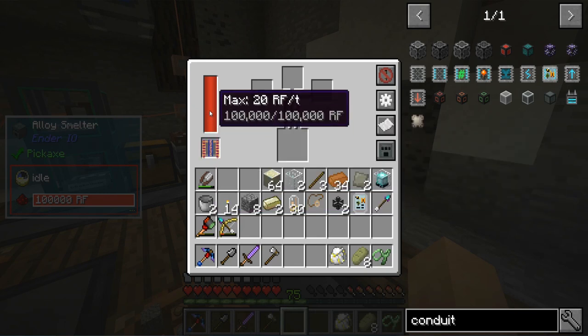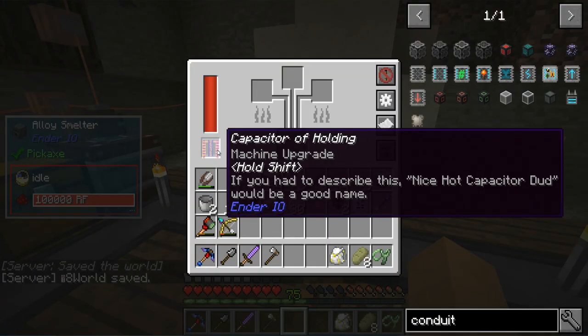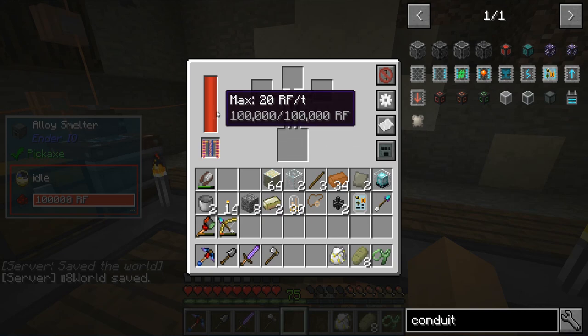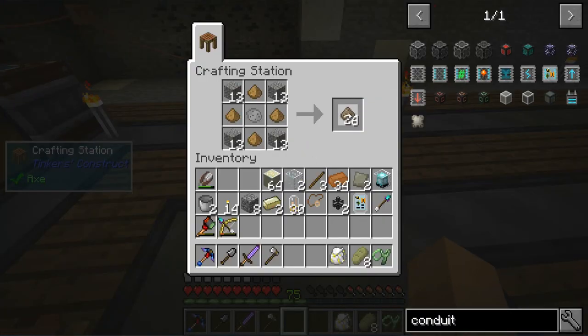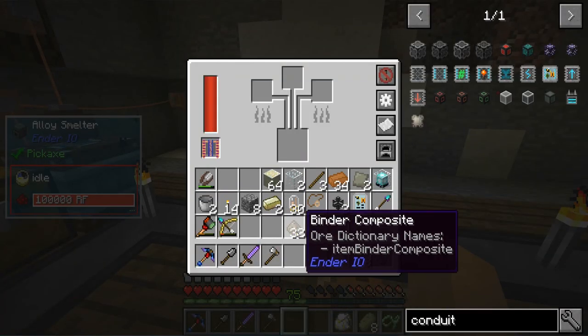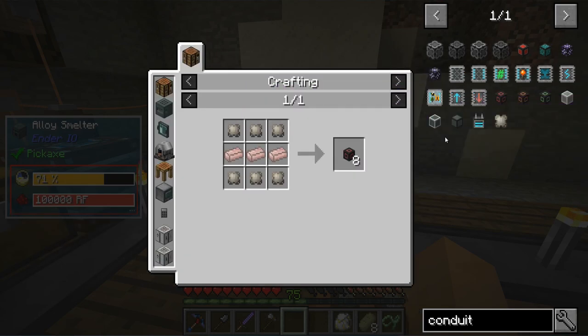Right now we're at 20 RF per tick with 100,000 storage. If I put in that capacitor — nothing? Really nothing? You're supposed to do something. Okay, let's just go to furnace mode and cook up this 64 binder composite. The alloy smelter does work as a furnace as well, so keep that in mind — very very useful.